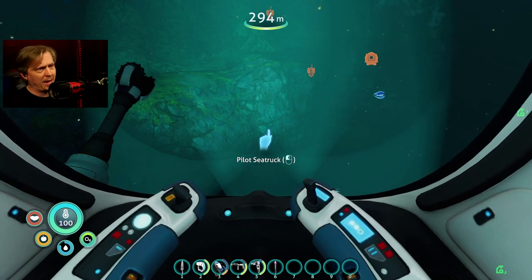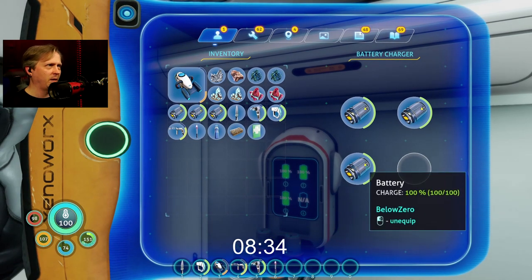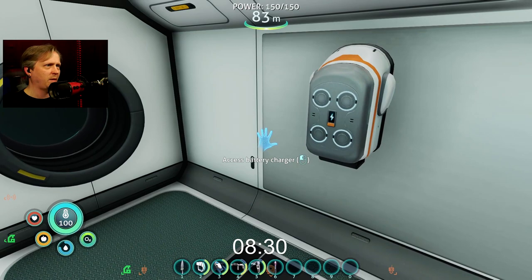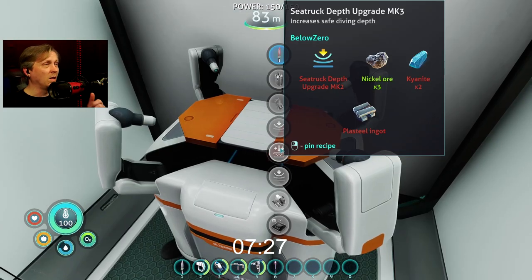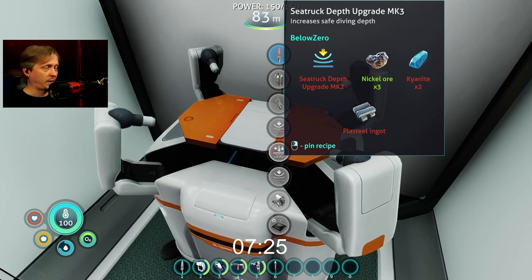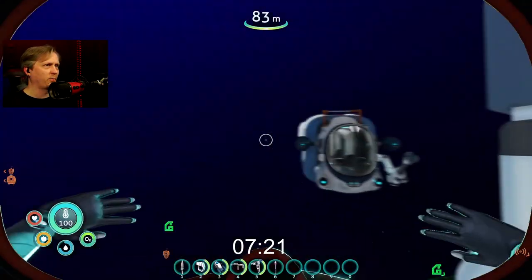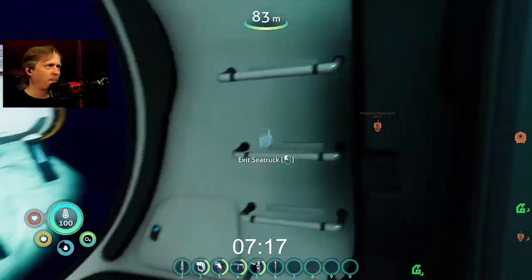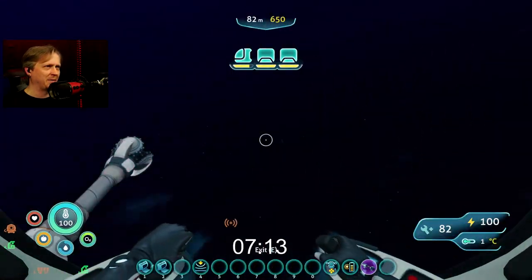Ultra high capacity tank — that's what I'm talking about. I like that. Time to swap out some more batteries since I actually can charge batteries this time around. And all I'm missing now is kaya knot for the depth upgrade mark 3. I feel like it's a good time to see what I could do to make a visit to Marguerite.